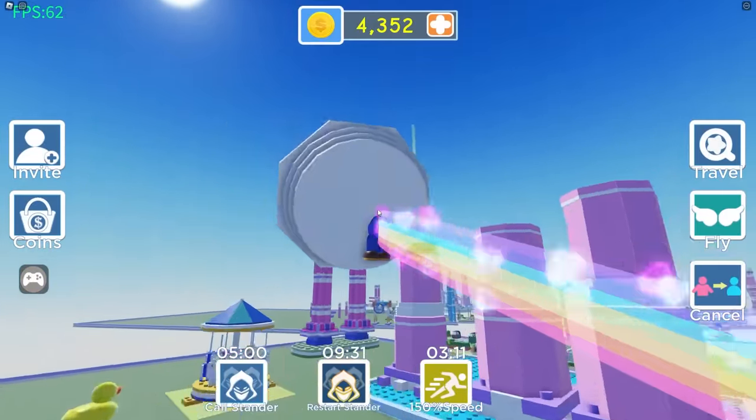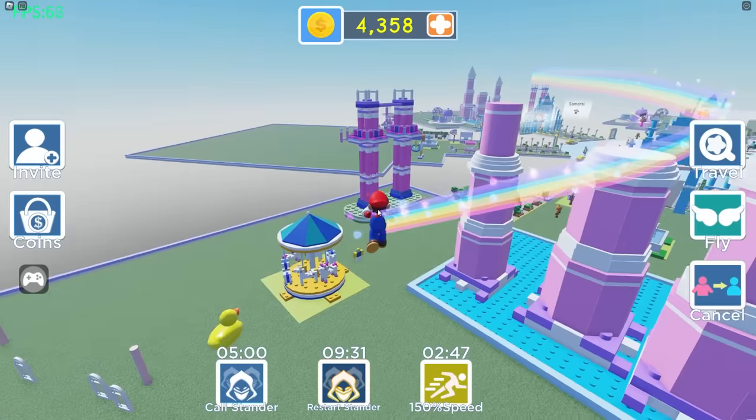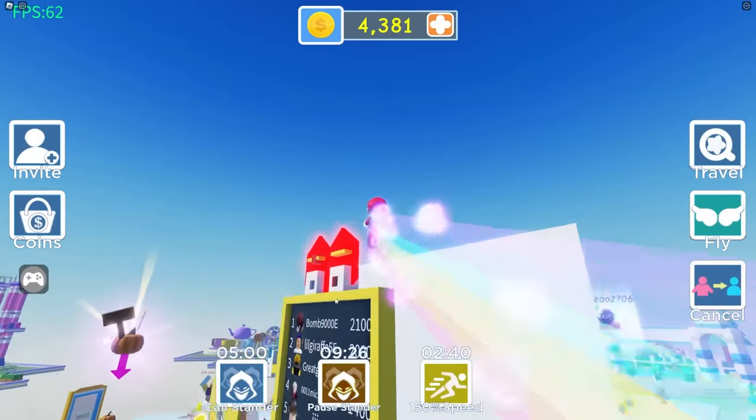This thing on the top needs to be placed, and this thing right here — we're almost done. Nico, I'm gonna sabotage you! What do you mean? Yeah, that's right. What does sabotaging mean, Zoe? I'm gonna distract your stander, that's all.